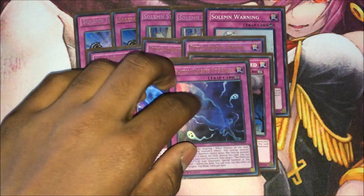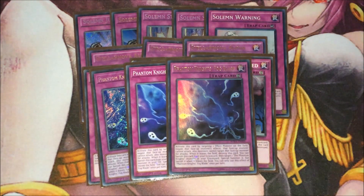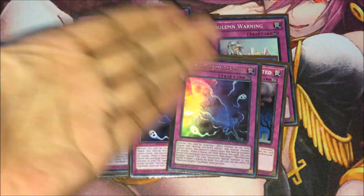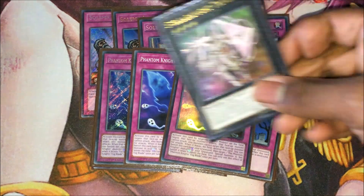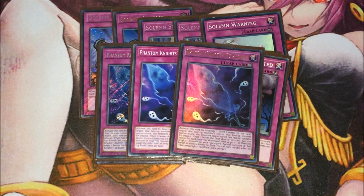I do apologize — I have triple Phantom Knights' Fog Blade, but this is supposed to be Fiendish Chain. Fiendish Chain is a lot better because you can still attack the monster, whereas Fog Blade stops you from attacking it. It's not too much of a problem — I'm just playing this because I can't find my Fiendish Chains. You can just swap Fog Blade out for Fiendish Chain since it's a little better in this circumstance. Fog Blade is basically a Fiendish Chain 2.0, so it's not a problem. You can use Fog Blade to slow your opponent down and then use Trafair to bounce everything back and continue with your plays.